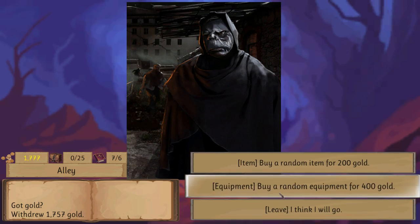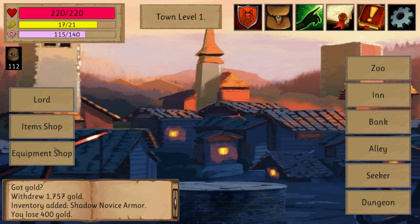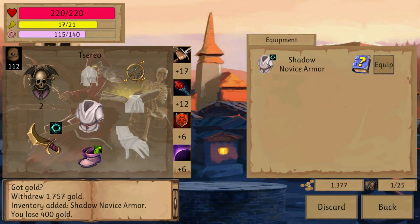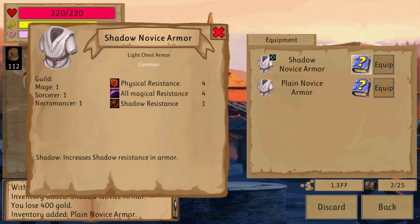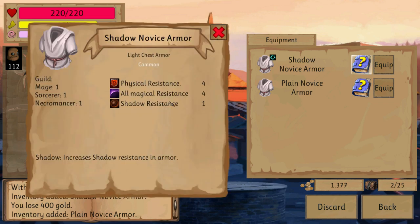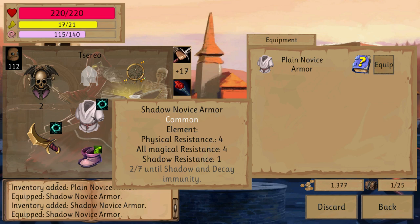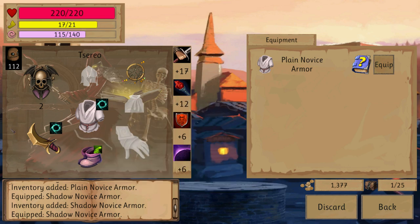What do you have for me? Random equipment — shadow novice armor. Well, that's a nice piece. And this is your equipment screen. So I have a plain shadow armor. This actually has more shadow resistance, so let's wear this. Besides, if you make a set, you'll have immunity to shadow and decay — and that means you can basically make a fire set, an acid set, and so on.